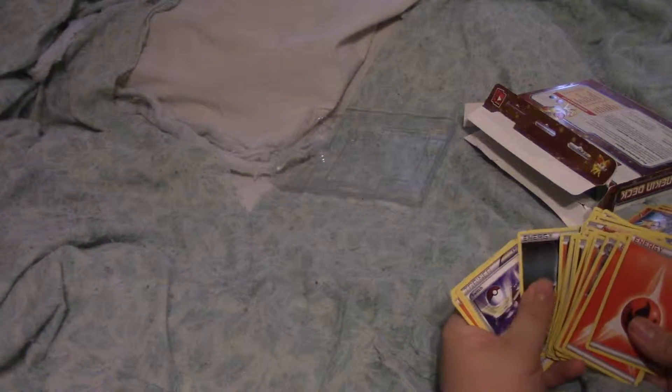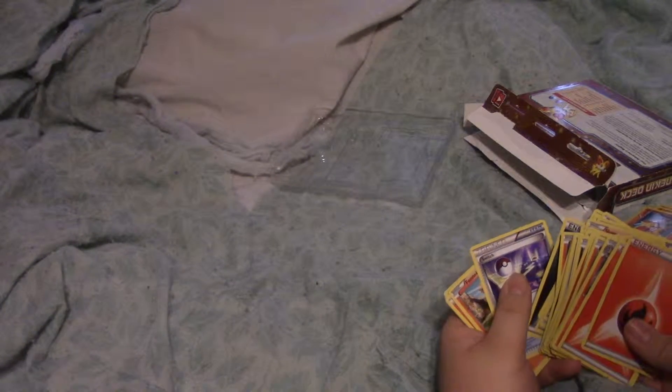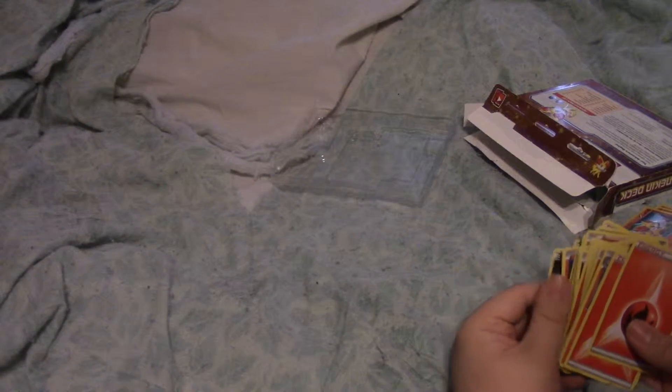Mightyena, Furfrou, Inkay, energy, Fletchling, Fletchling — sorry about that — Switch, Fennekin energy, Pokemon Catcher, Poochyena, dark energy, Braixen, Tierno, energy. That's lovely — those are the cards around here.